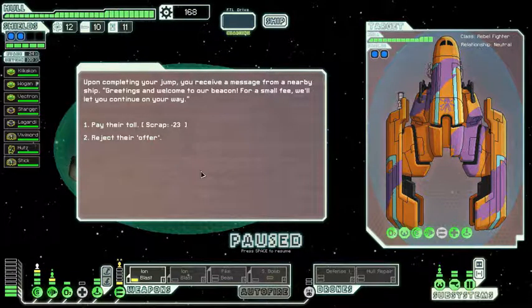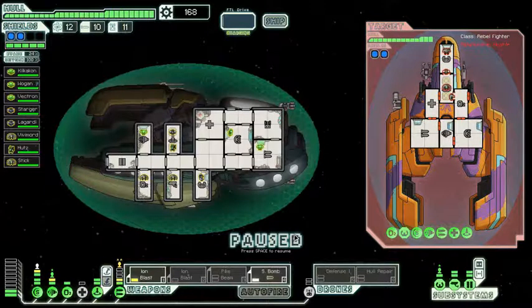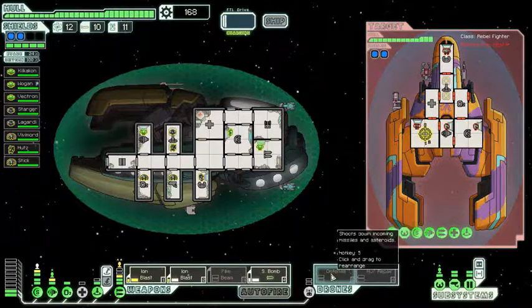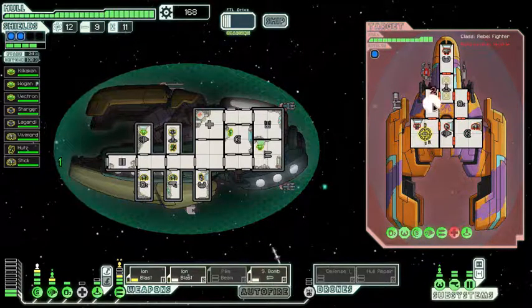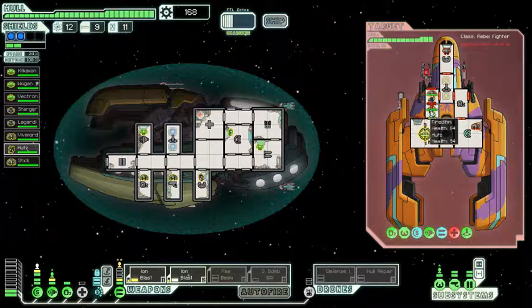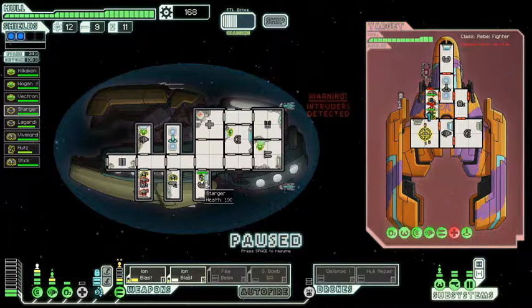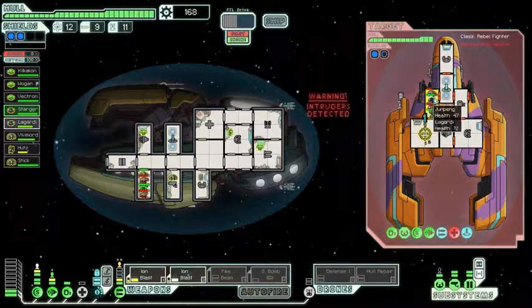Upon completing our jump, we receive a message from a nearby ship: 'Greetings and welcome to our beacon. For a small fee, we'll let you continue on your way.' I'll reject your kind offer. 'Too bad, you will regret this decision.' They have missile launchers — slightly not regretful. We'll use a small bomb on their medbay, and once their shields are compromised I shall immediately teleport our crew in. Already their lives and dreams are crumbling. That beam is a nasty one though. Oh — they're teleporting to our place, trying to give Vivimorg a run for his money. Fortunately we have Straga, who is an epic man and can defeat many.